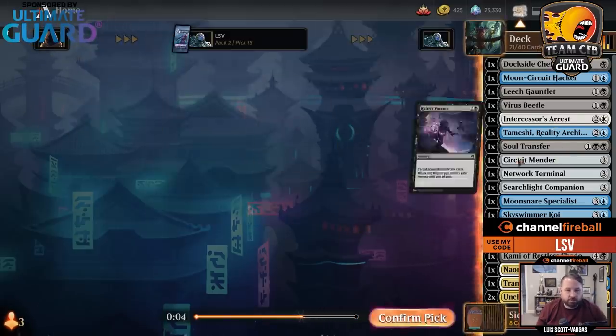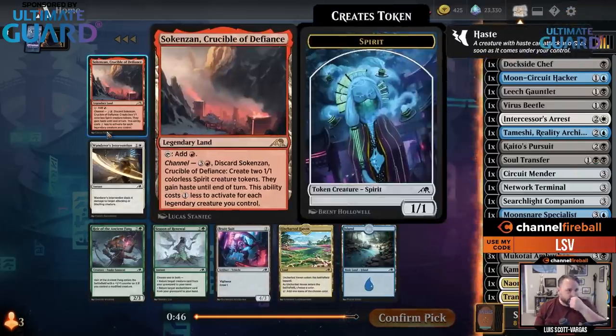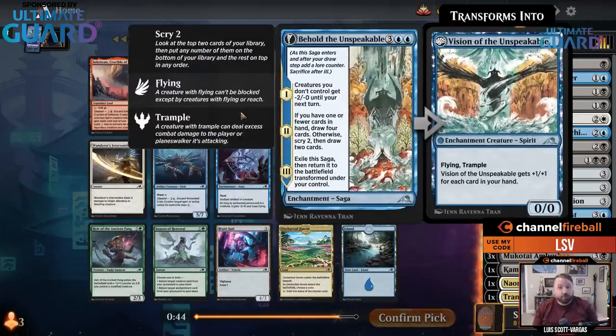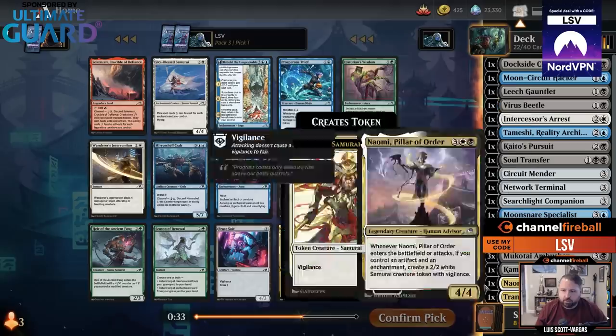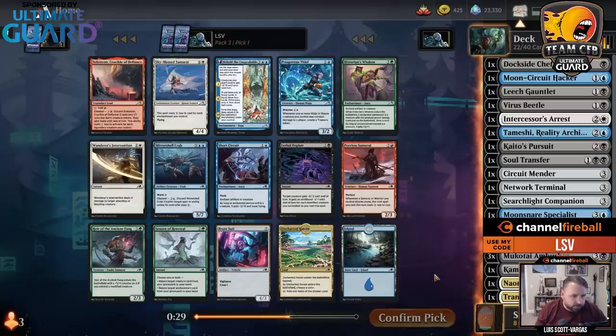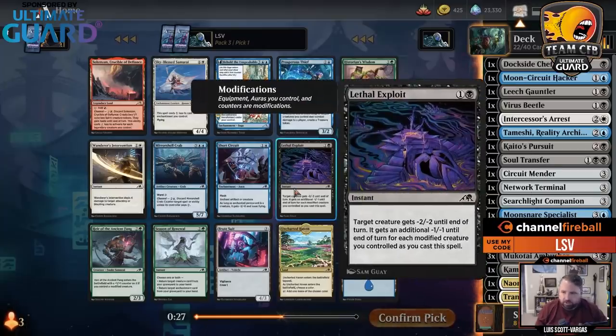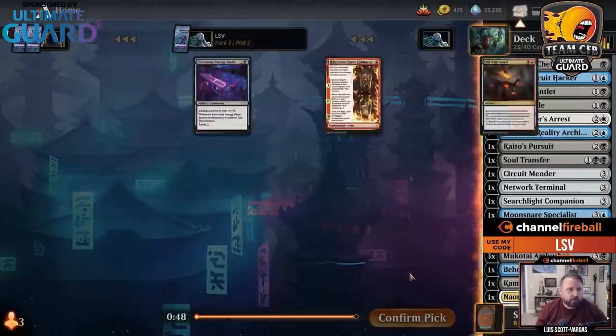Look, Mind Rot came back. There's Behold the Unspeakable — gives their whole squad minus-2 minus-0, then next turn you draw two, scry two, or draw four, and you get a 3-3 flying trampler. There's also Prosperous Thief, which I think is good, but I want to take Behold the Unspeakable. There's Lethal Exploit, which is solid, and the Crab is solid, but Behold the Unspeakable looks quite good.